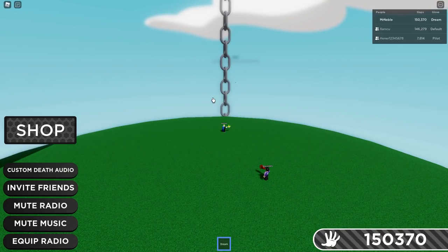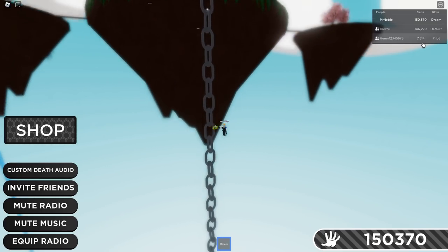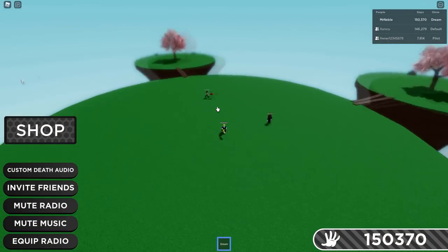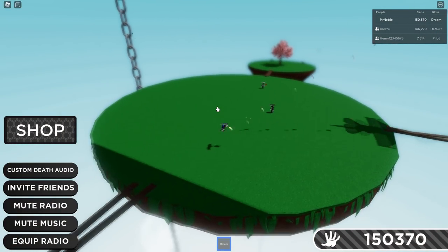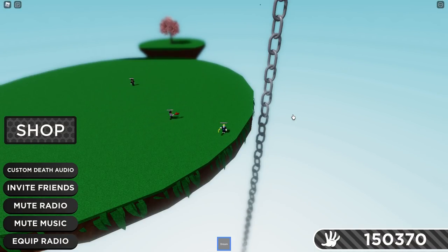If you think you get a lot of slabs from the E ability, you don't — you only get slabs from the slabs themselves. As you saw, the ability is dodgeable. That's the pilot glove showcase.